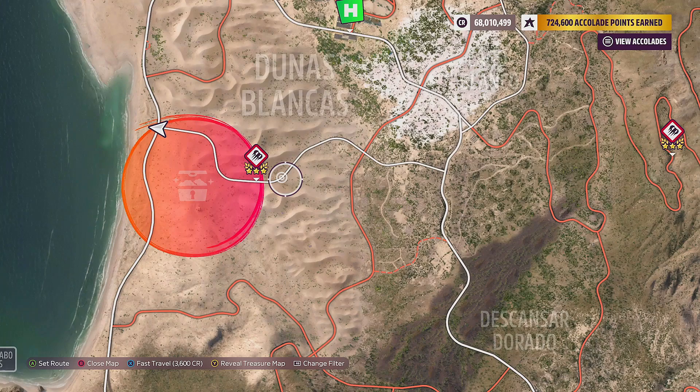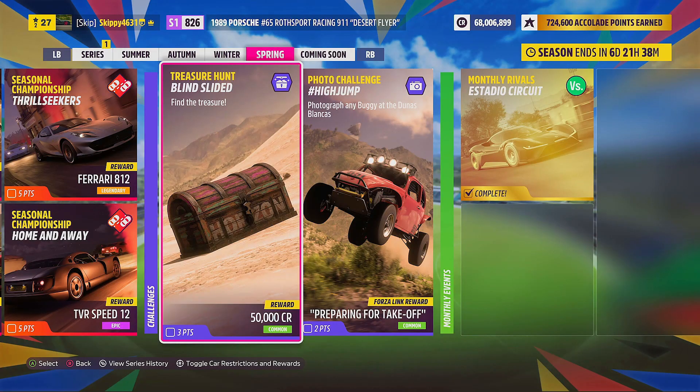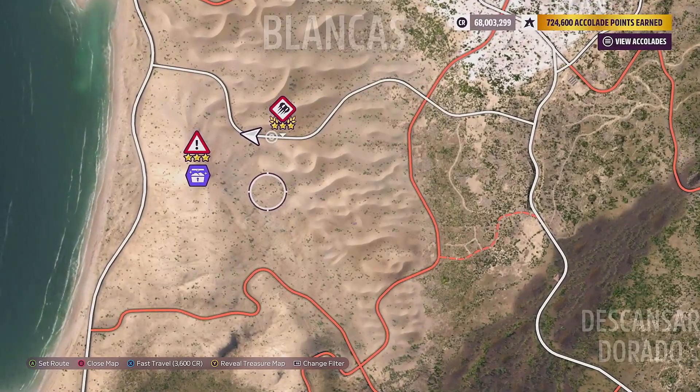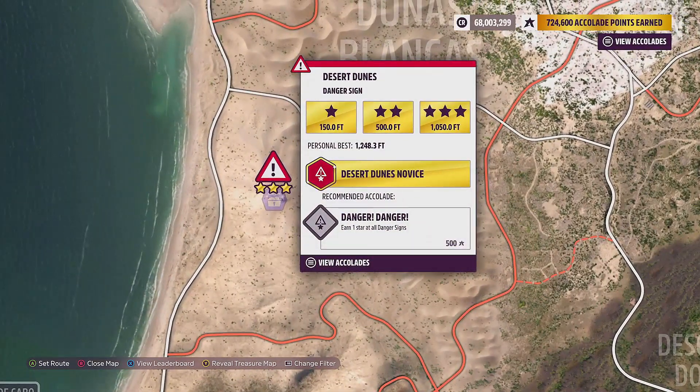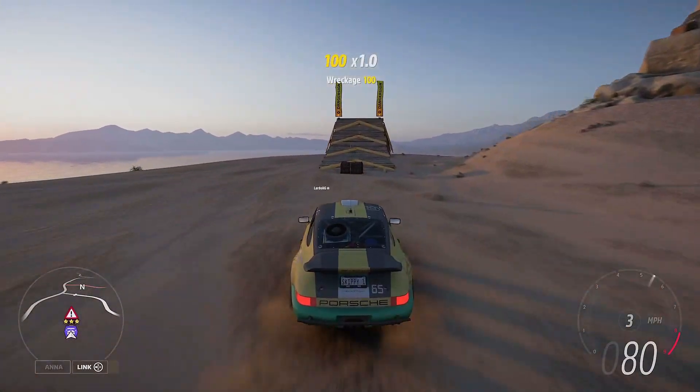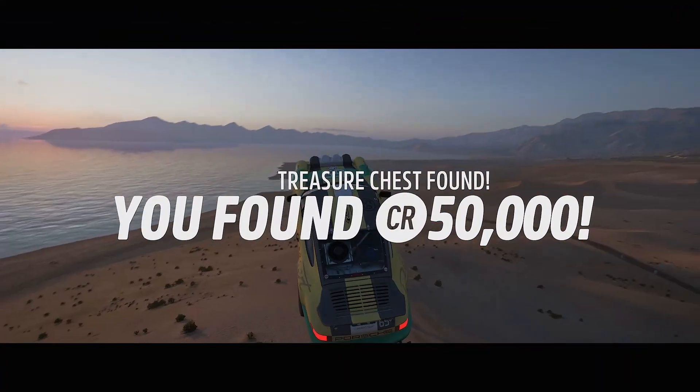This week's treasure clue is not located too far from where we are — it's going to look like a barn find, just a slightly different colour. Once you've completed the clue, the tile on the festival playlist changes to give you a hint as to where the treasure chest is, though this week's isn't too helpful. Luckily, I've done the hard work for you — it is located right here on the map, on the run-up to the desert dunes danger sign. Once you've found the treasure chest, simply smash through it and that is this week's treasure hunt completed.